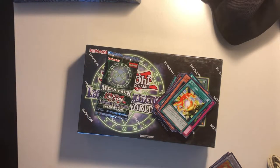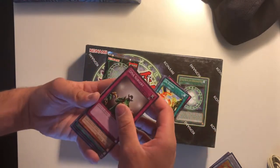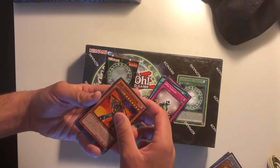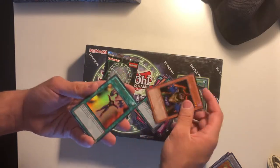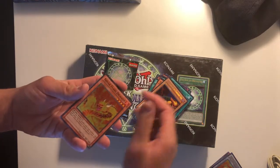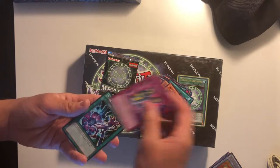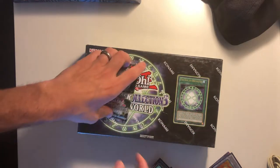I don't mind getting staples like Dark Hole — I don't really think it's worth much but it's pretty cool. DNA Surgery, Dark Creator, Butterfly Dagger Elma, Dark Illusion, Mind Control — okay, that's pretty solid. Right Arm of the Forbidden One, Solar Flare Dragon, Magical Hats, and Dark Magic Attack.